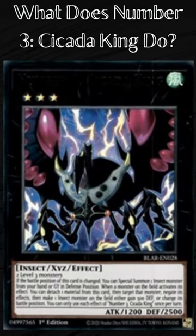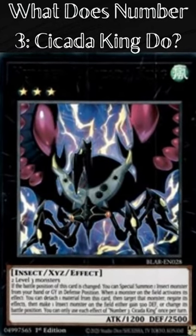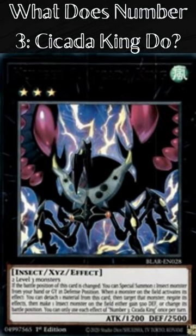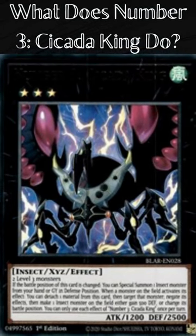What does Number 3, Cicada King do? Number 3, Cicada King is a Rank 3 XYZ effect monster. Its attribute is Wind and its monster type is Insect. Its attack is 1200 and defense is 2500.